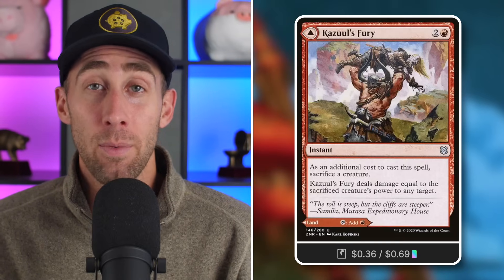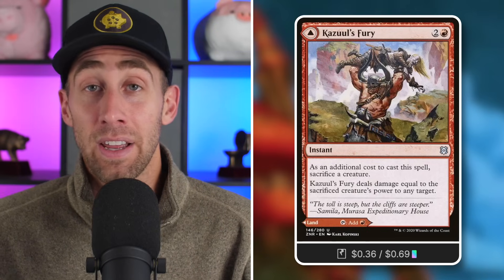Tactic number ten: great lands. Kazuul's Fury is basically a fling on a land — it's an MDFC where the back side is a land that enters tapped and taps for red. The front side costs two and a red: sacrifice a creature and deal damage equal to its power to any target. Another fling that doesn't take up a spell slot in the deck — use it early as a land or late to demolish an opponent's face.